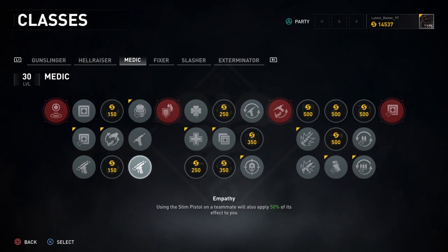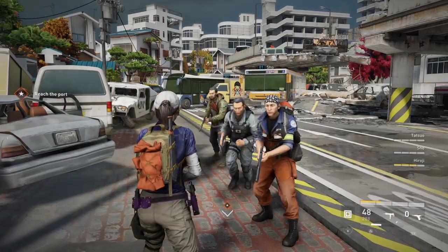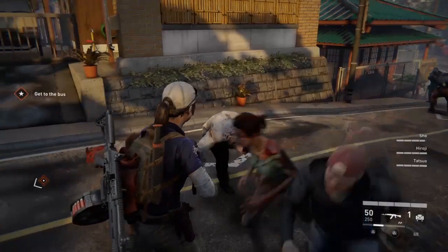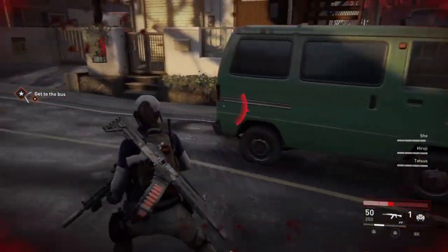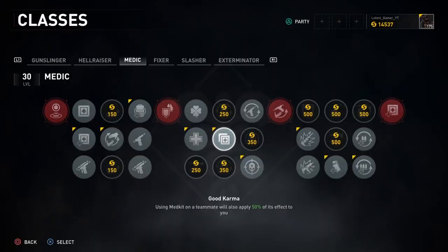In the third column, the node is Empathy, which applies 50% of the steam pistol's effects on you when you use it on a teammate. In the fourth column, you can choose to start with a better SMG, but I would recommend Second Wind, which gives you a 25% chance to regain 25% health and continue going instead of getting knocked down.